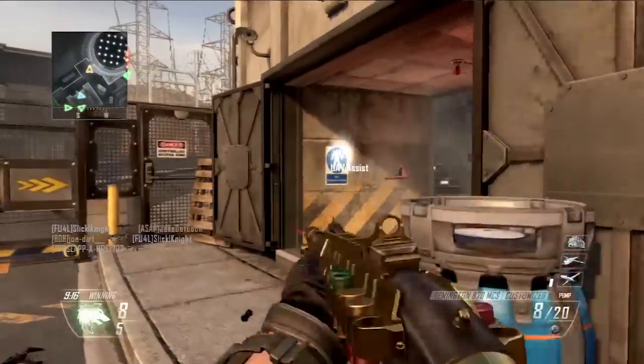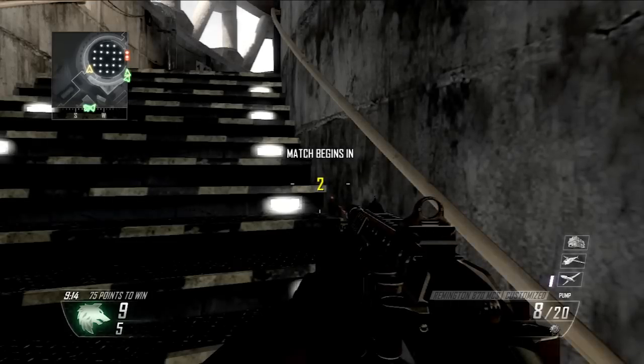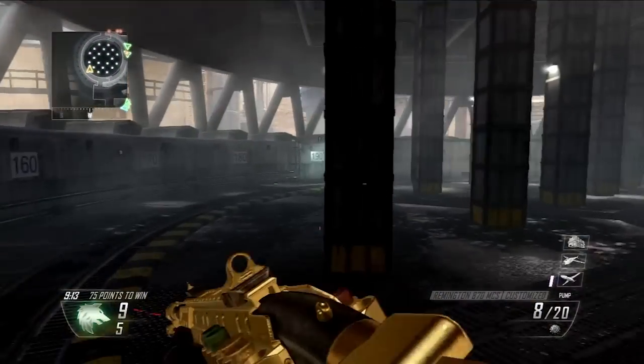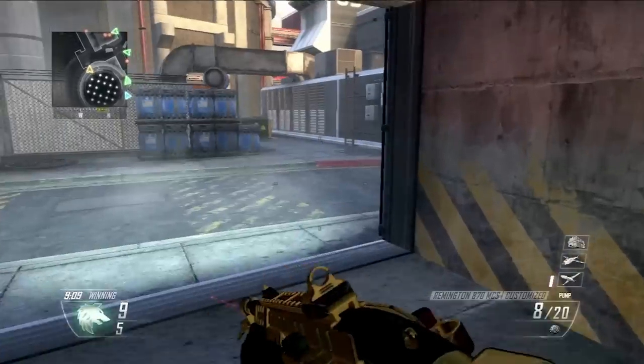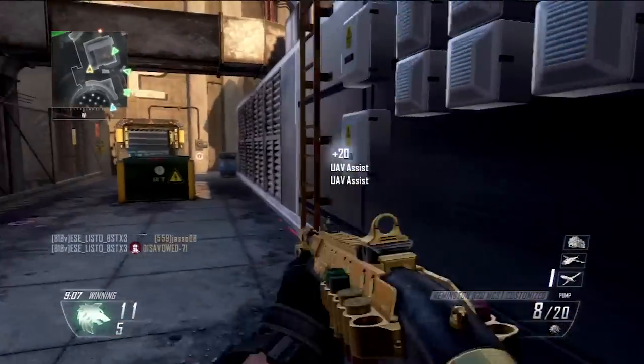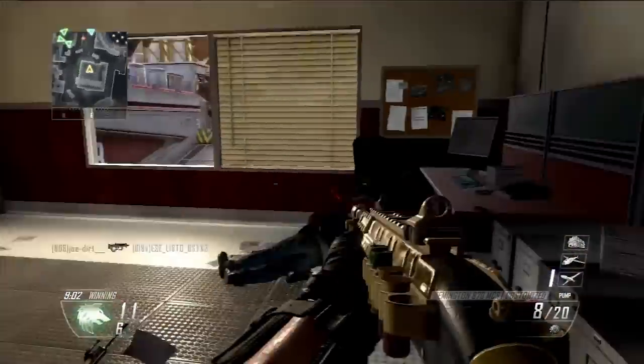You go to the camo section when you have your class set up — I should have left that off, I do apologize, but it's only going to take a second. This is a 20 killstreak or a 19 killstreak or something. So yeah, you go to the camo section right before you start to select your weapon. You press — I believe — triangle on PS3; I'm not sure what it is on Xbox. And it brings you to the camo screen where you can see what has to be done to unlock a certain camo.